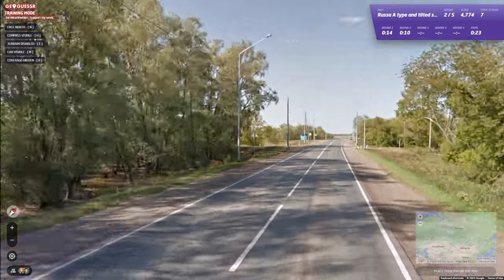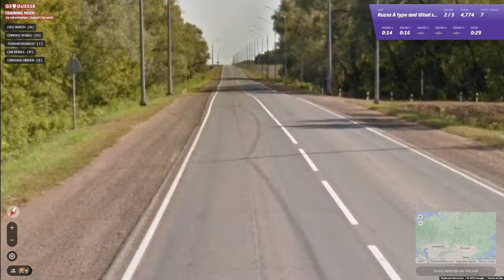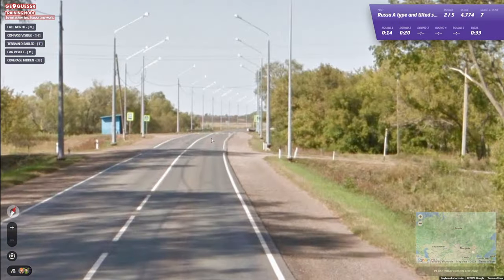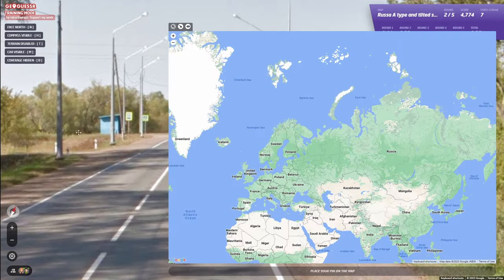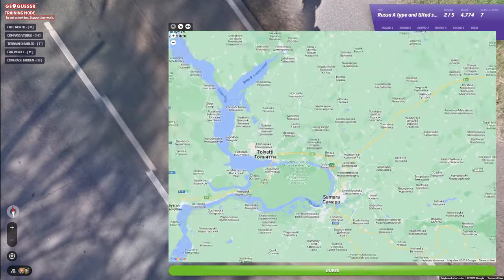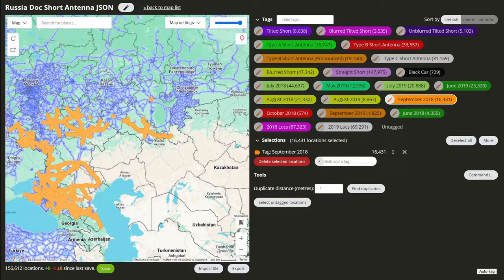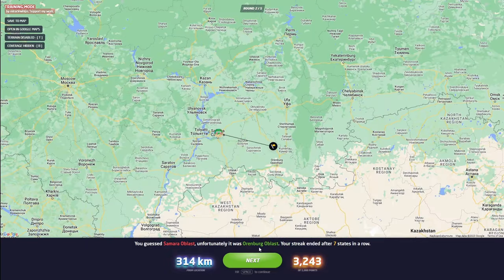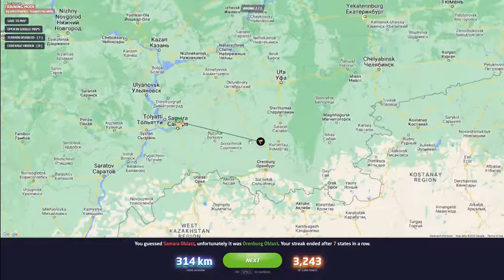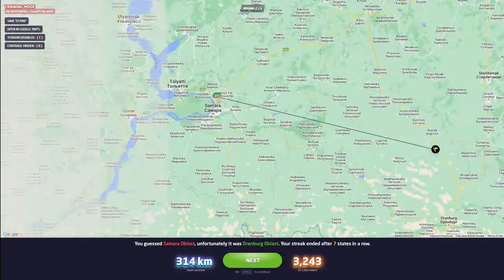A-type, feels fairly dry. Doesn't look fully September coverage, although it might be — so maybe it's just Samara rather than Orenburg. This is unironically one of the hardest Orenburg/Samara 50-50s — the more vegetation there is close, the less you can see and it becomes harder. Going to try Samara. It's max north Orenburg for where A-type is — like actually max north. I just had to make a cut there. As I was saying, max north Orenburg looks like Samara.